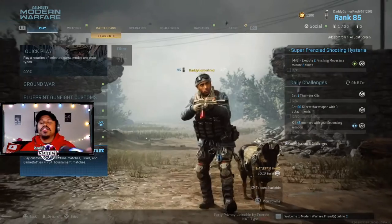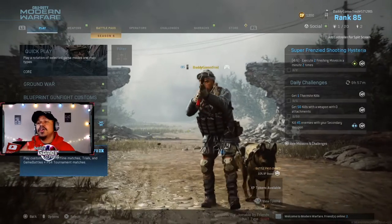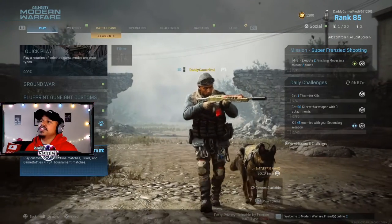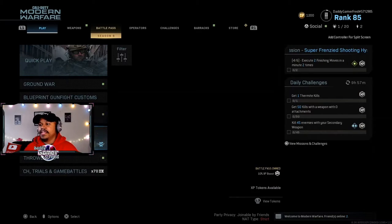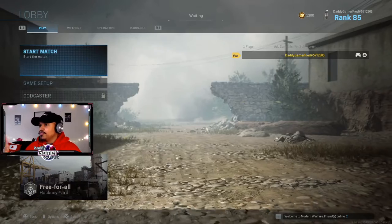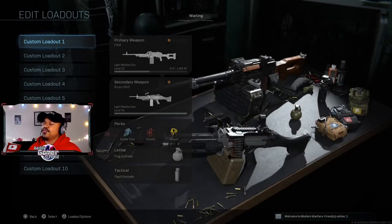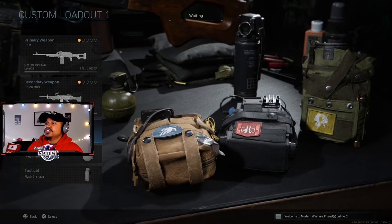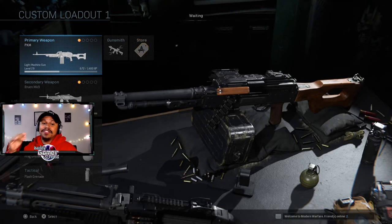I'm gonna show you guys how to set up for this easter egg if you want to do it yourself at home. I'm gonna do it solo without the help of other people online. What you want to do is go into multiplayer, go all the way down to private match, go to local game. Before you jump in, go to a loadout and create one that has the Overkill perk so you can carry two LMGs with a ton of ammo — around 200 rounds — because you're gonna need it to take down these walls.